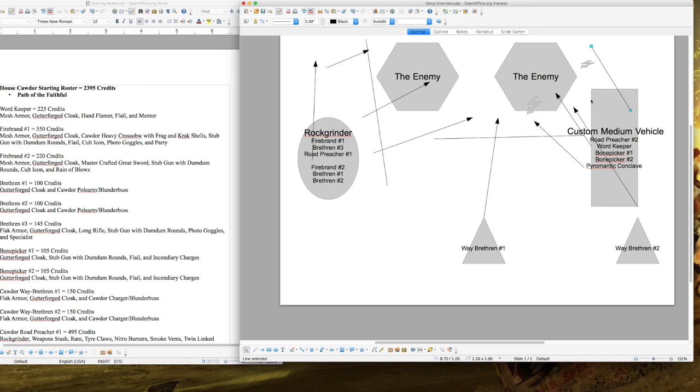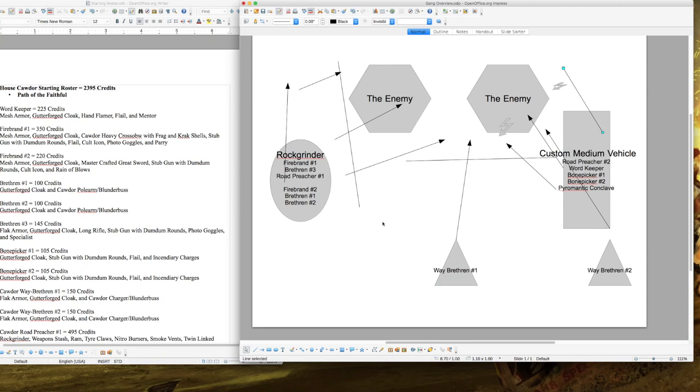You have a ton of template weapons firing simultaneously, powerful blast effects from Incendiary Charges and the Heavy Crossbow, high-strength attacks from the Autocannon, and almost all close combat weapons on this list grant +1 Strength. For most gangs you're wounding on 3+, or 4+ against tougher enemies. Don't forget the Lance ability from your Way Brethren gives an additional Strength bonus on charges. This is exactly how you'd use this gang in Ash Waste games, and without vehicles you can still apply the same three-front approach.